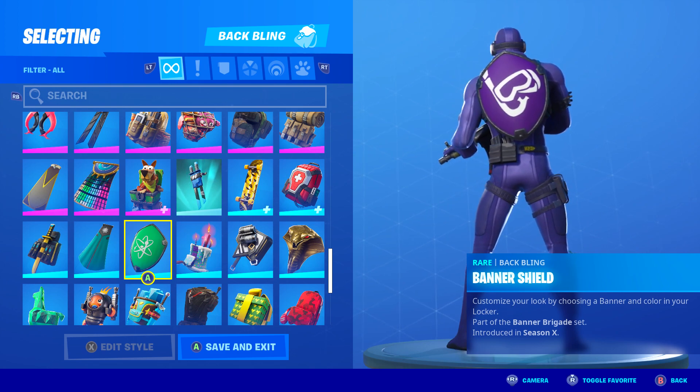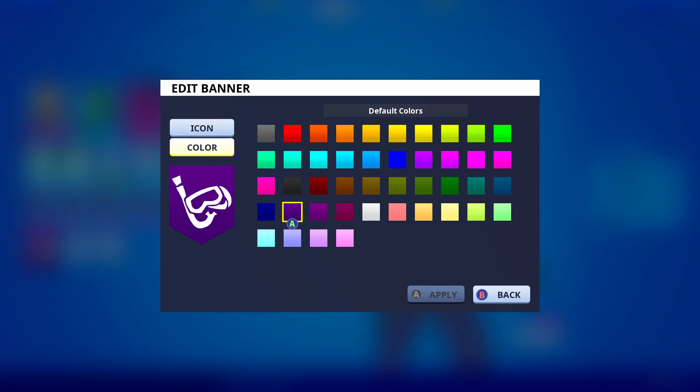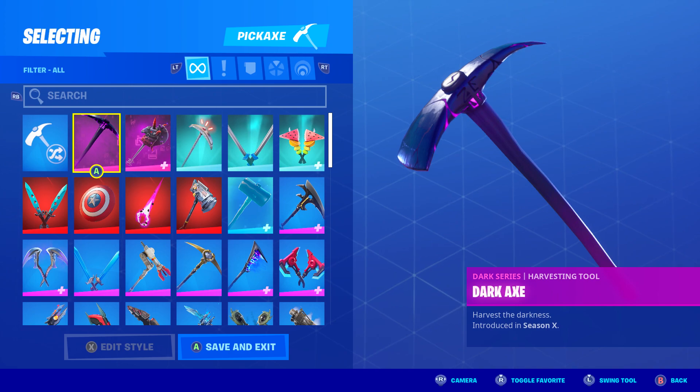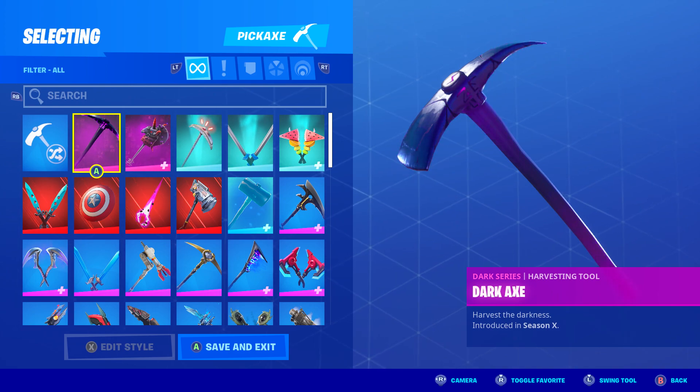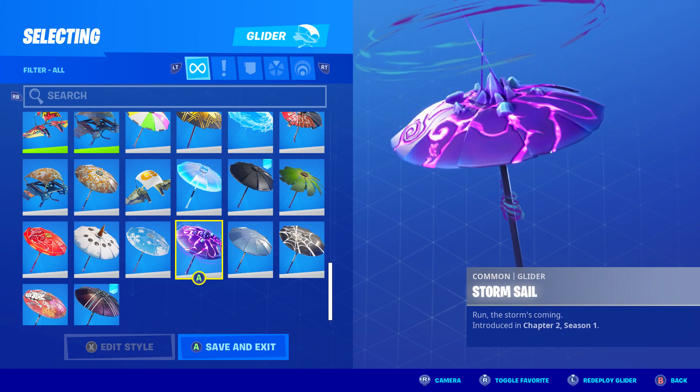Moving on to the second skin combo. For the backbling I went with the Banner Shield, introduced in Season X as well. I'm using a banner that matches the theme of the skin. For the purple color on the Banner Shield, I chose the purple from the fourth row, the second one — you can also pick the one next to it, though it's a bit bright and doesn't match as well. For the pickaxe I'm using the Dark Axe, introduced in Season X, also part of the Dark Legends pack.